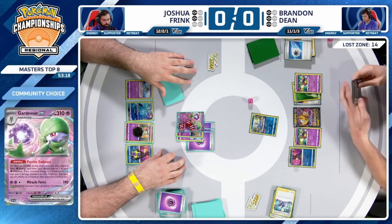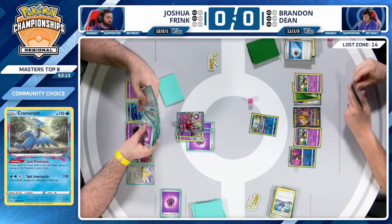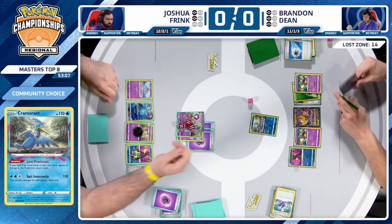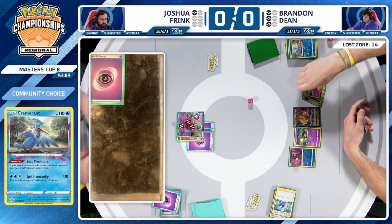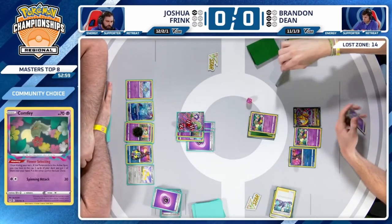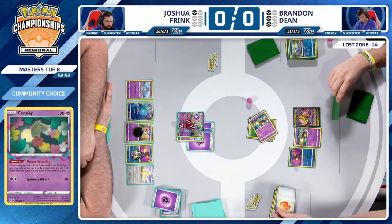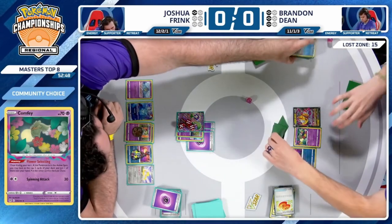They're deciding — you can just take the knockout, go down to one prize card, and hope to get another Gardevoir EX up next turn. You'll need to find an attacker or a way to have Boss's Orders. But there is the knockout — no supporter being played for Joshua. All right, I'm ready for some magic — it's got to be something pretty great at this point. It needs to be a Super Rod. There's only one left in the deck.